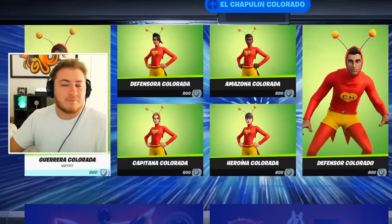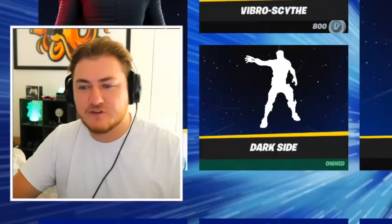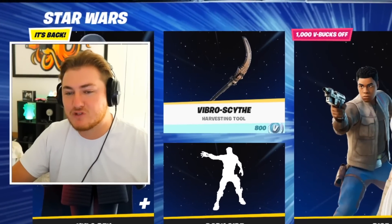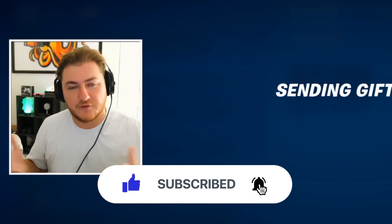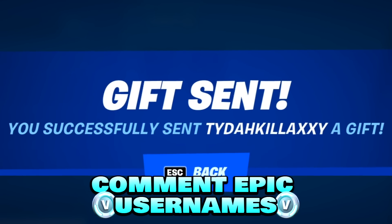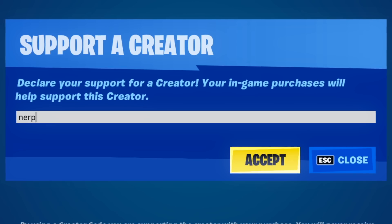We send a gift to a lucky subscriber in every single video here on the channel. If you guys want a chance to get gifted any of the new skins — like some of the brand new Star Wars collab skins that just came back into the item shop — all you have to do is drop a like, make sure you are subscribed with notifications turned on, and leave your Epic username down in the comments so I can add you and send you the gift. Big shout out to everyone using support creator code Nerf — you guys are absolute legends.